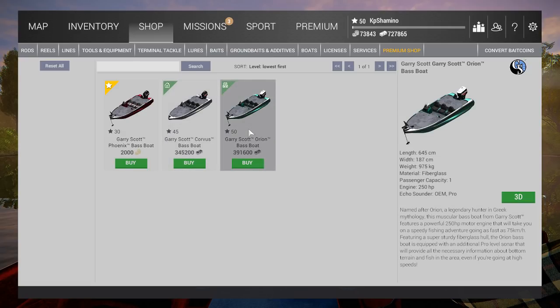You cannot see the sonar while you're fishing, which you'll see when we go to the lake. This best boat is 400,000 — very cheap in my opinion. Consider that the 300kg net is 185,000, so you're paying double the net for the best boat. A lot of people were expecting around 1 million currency for this boat, so it's a very fair price.